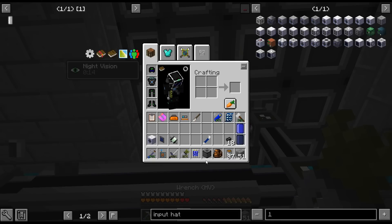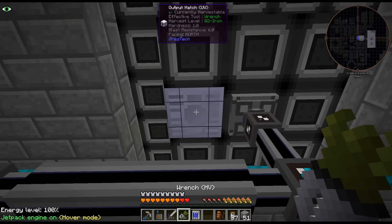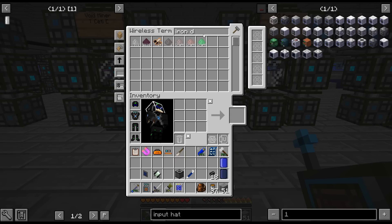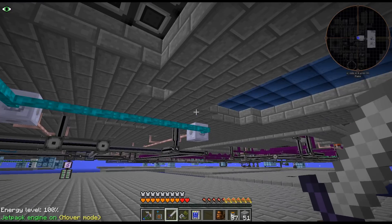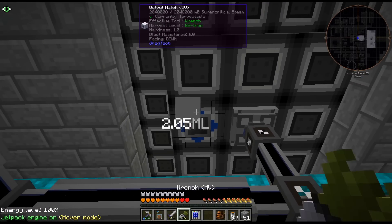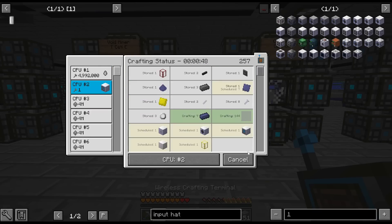We'll break that really quick - output hatch. Am I doing this the complicated way? I am doing this the complicated way. I don't need to do it this way. Why don't I just do this, and then we'll just output it into the thing. It does make me a little nervous with an export bus. We can check it out.